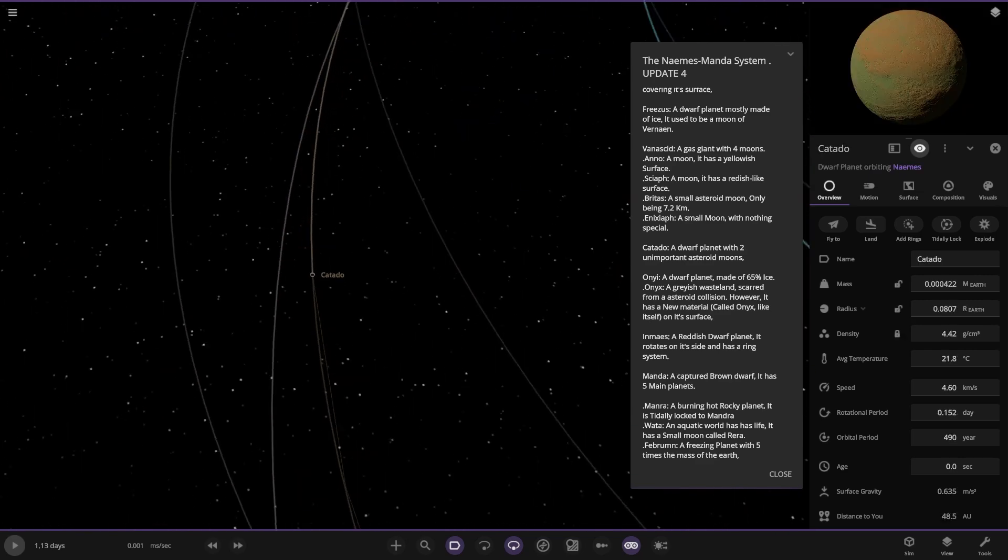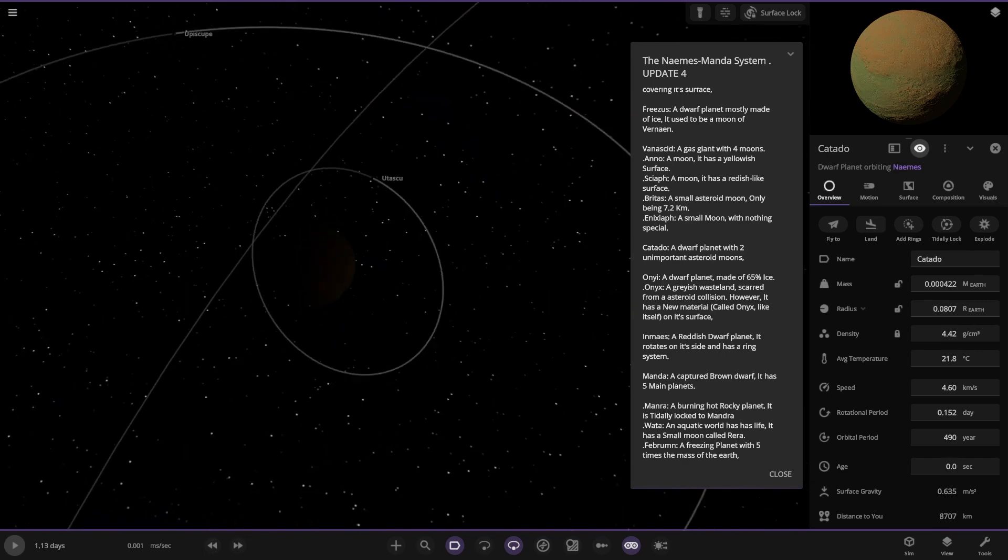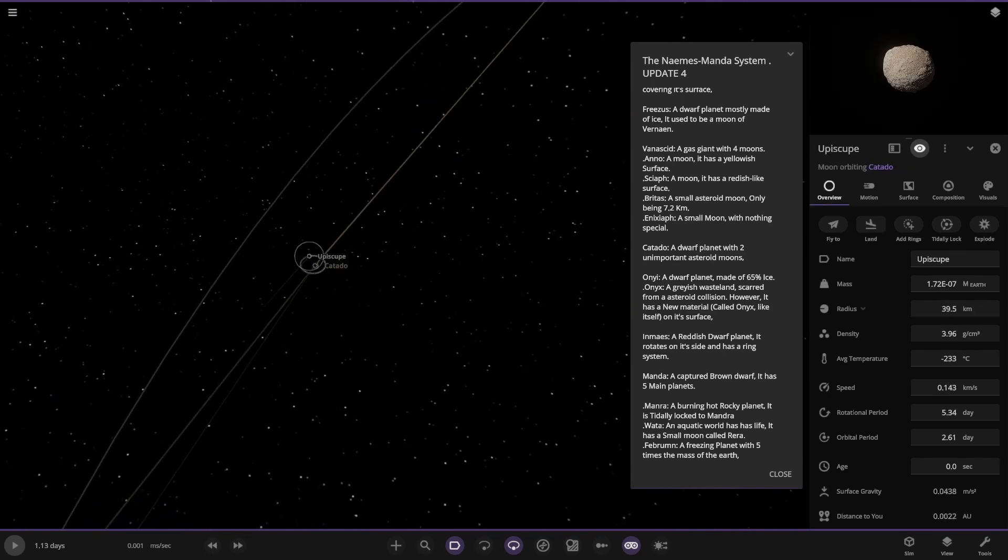Then we've got Katadu over here — a dwarf planet with two unimportant asteroid moons. Says it for itself.